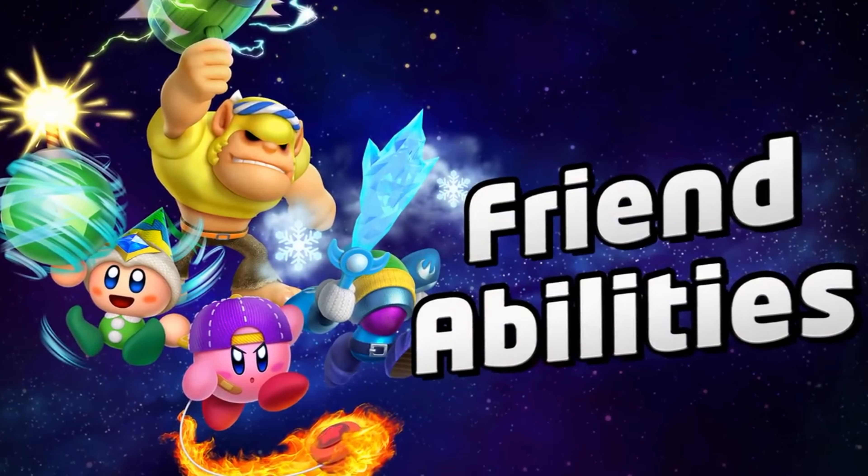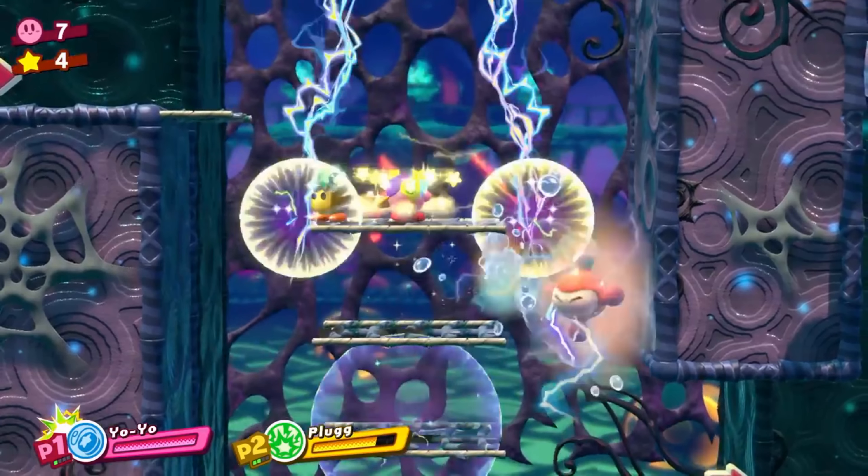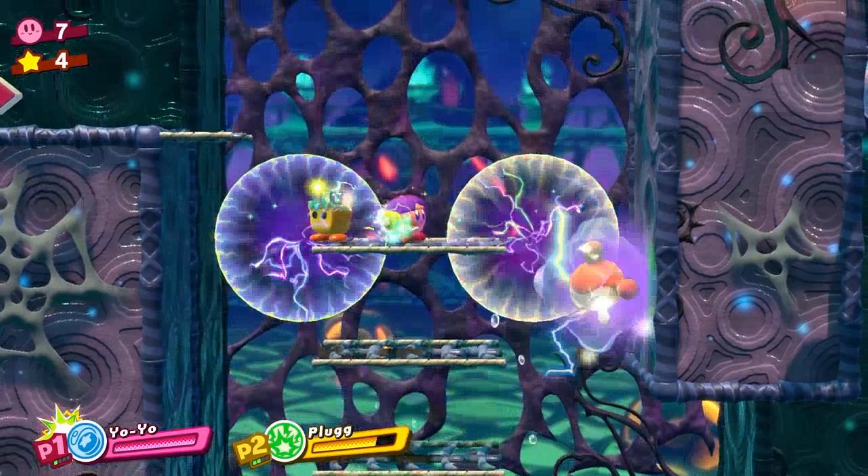Here we see a good look at the Zap Yo-Yo — that's just Yo-Yo with sparks shooting out of it. It looks awesome and very effective against enemies. We also see that the Spark ally's name is Plug. Also notice at the bottom on the power screen there is a different icon added onto Kirby's power icon to show he has the Zap Yo-Yo.